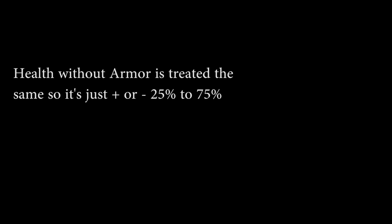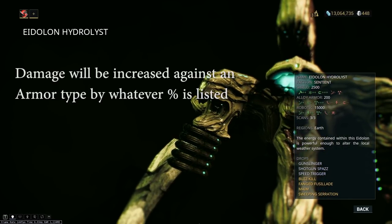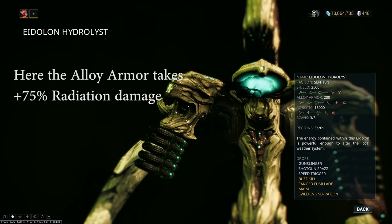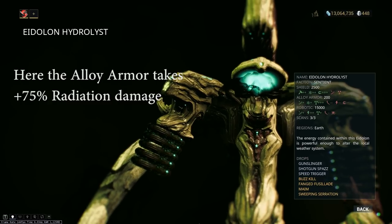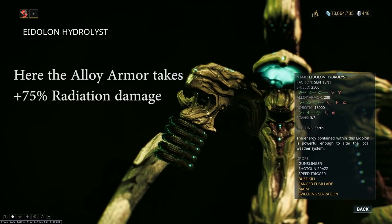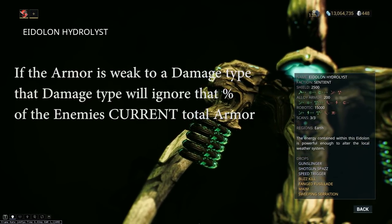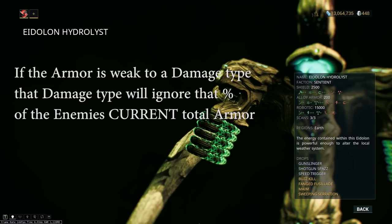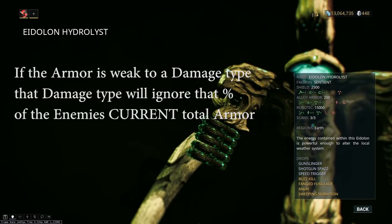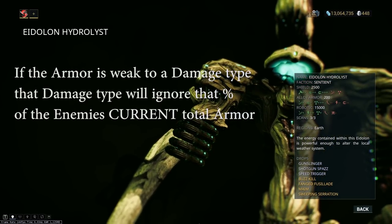It's about to get a lot more complicated when we add armor into the mix. Damage effectiveness against armor works in two different ways. The first way is it will increase your damage against that armor type. So if you have like a plus 75%, the enemy is going to be taking 75% more damage of that type than it would if it was neutral. The second part of damage effectiveness against armor, and the most impactful, is that it will ignore whatever percent of armor that it's effective against.